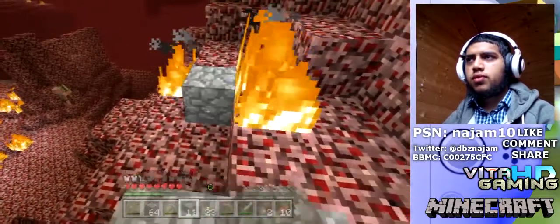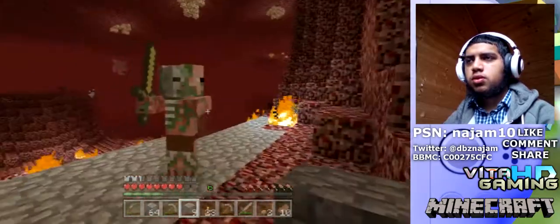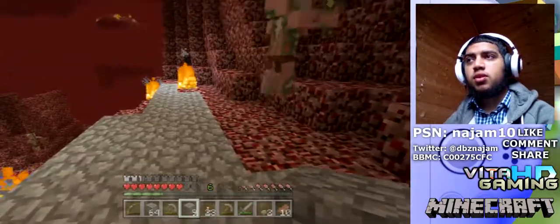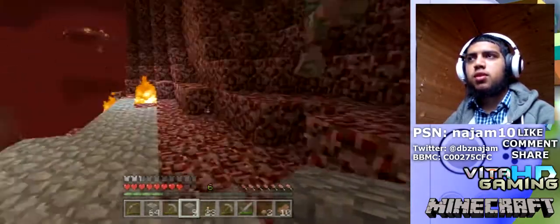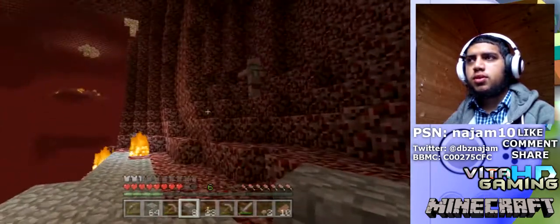Whoa, what the heck — I didn't see this place! All my cobblestone is running out. I had a feeling I'd need a lot more cobblestone than this, and I do — it's way too little. This won't look nice if the ghast actually breaks this netherrack over here, because it does look nice with the design — just like this as a base, then it connects randomly.